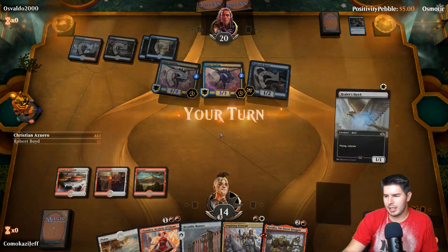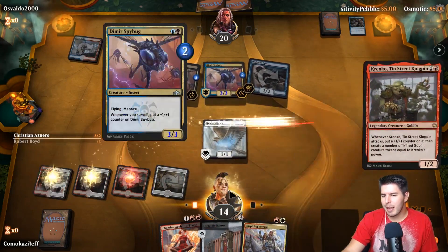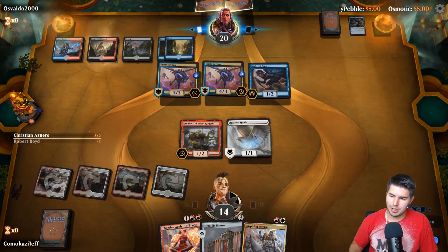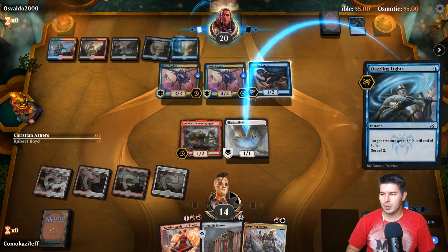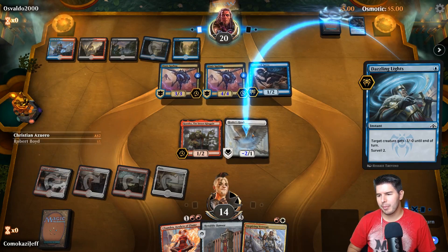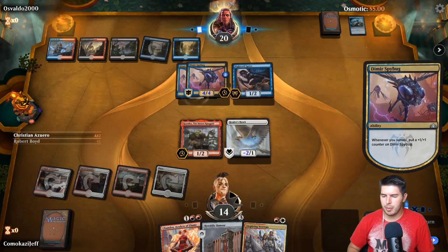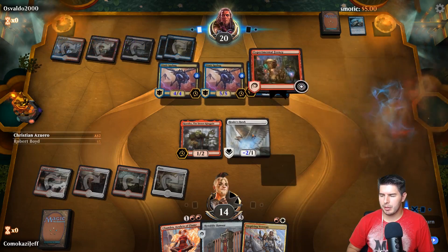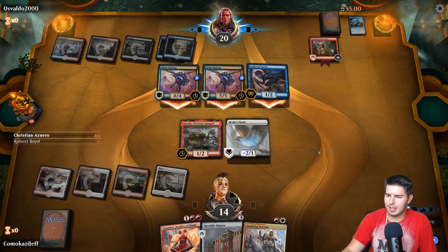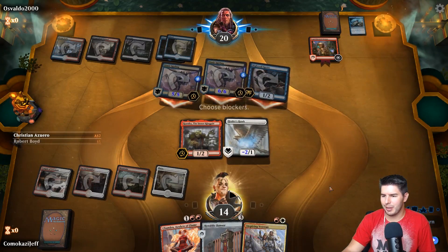Down to 14. Healer's Hawk and Krenko. These guys have Menace so we can't actually block with a Healer's Hawk. What we're hoping for is Angelic Exaltation - if we can get Angelic Exaltation for this next turn it'll be sweet. They should have kept that for the next turn to stop our Krenko from growing. Experimental Frenzy - dude, this deck is sweet. We also are just dead. There's nothing we can do to really come back from this.